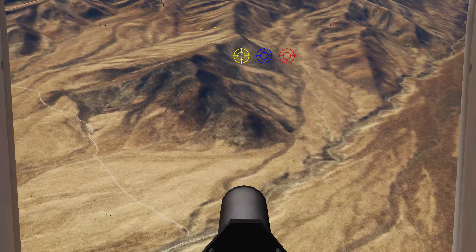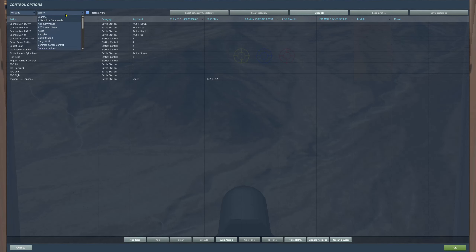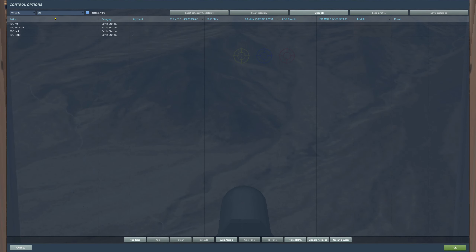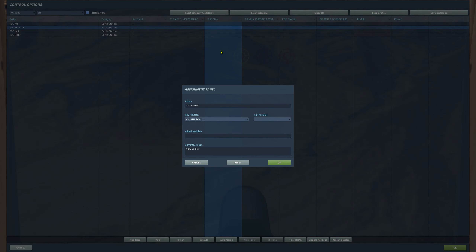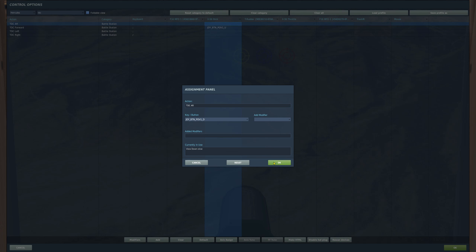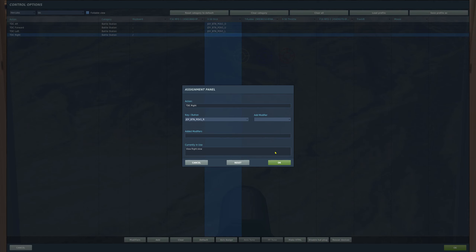Maybe TDC SLU, let's see. TDC battle station — all right, let's see here. I'm going to put it on that guy. All right, forward will be that, aft will be that, left and right. Let's see if that works.